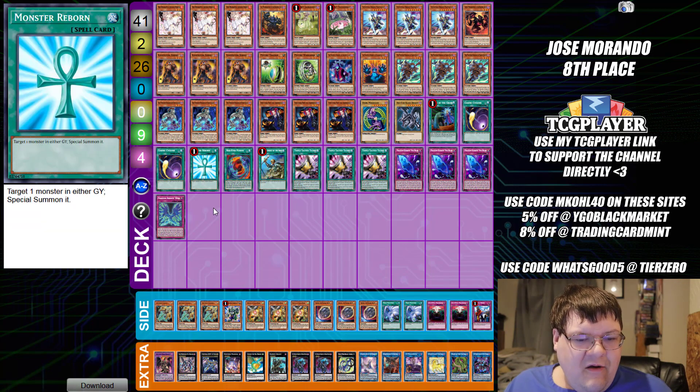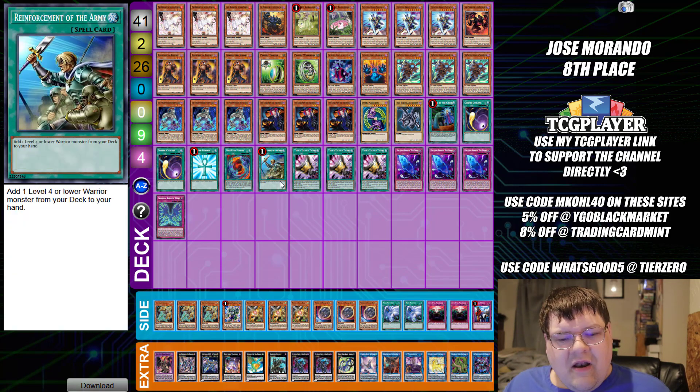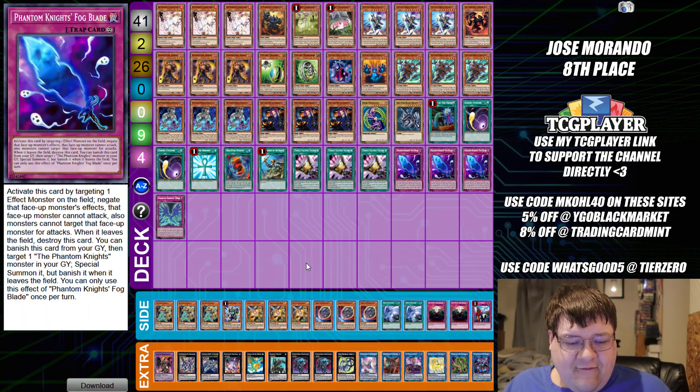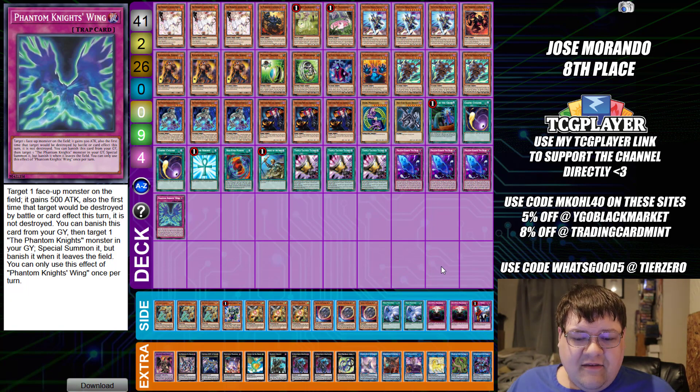We have one Dark Magician and one Red Eyes. Spells: one Call by the Grave, two copies of Cosmic Cyclone, one Monster Reborn, one Red Eyes Fusion, one copy of Rhoda, triple copies of Triple Tactical Talents, triple copies of Fogblade, and one copy of Phantom Knight Wings.